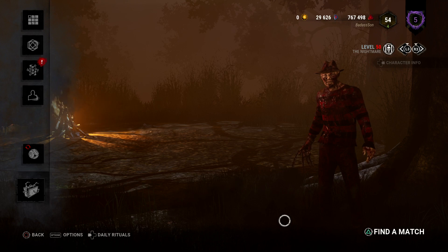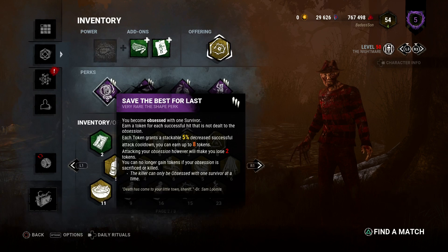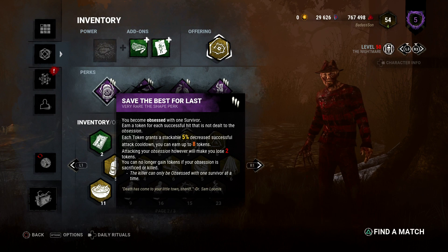Hello and welcome back to another one of my gameplay videos on Dead by Daylight. Today I'll be playing as Freddy and the perks I'll be bringing in are Save the Best for Last 3. Every time I hit somebody I gain a token which decreases my blade wipe by 5% for a total of 8 tokens, which I think is 40%.